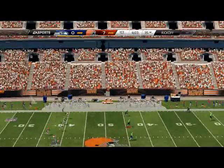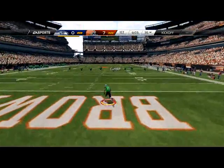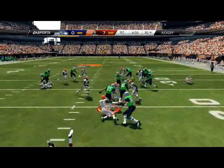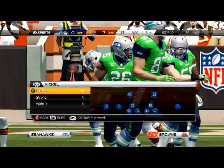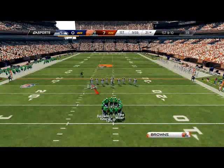Our last defensive play is our X-Factor play — a play we use in money-down situations where we have to throw a special play at our opponent that he has not seen before. Whether it be a hybrid coverage, a hybrid pressure, or a little 3-man A gap, whatever it may be. The X-Factor play is something we use in crunch time, so it's a defense we save for that one specific moment.